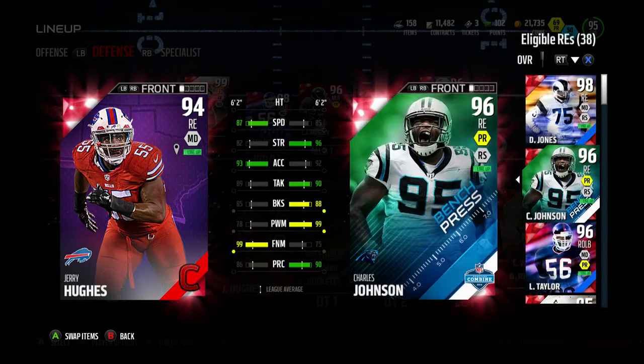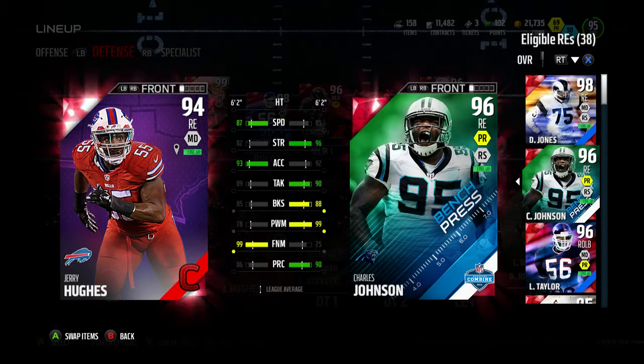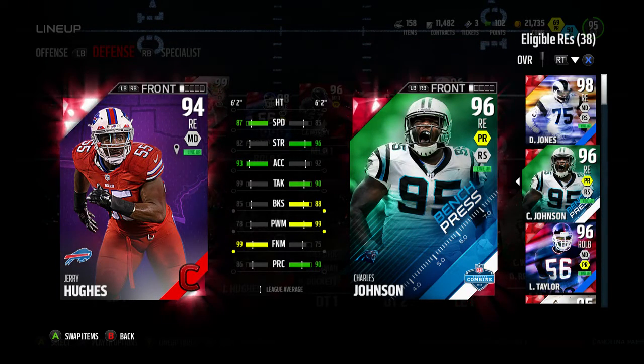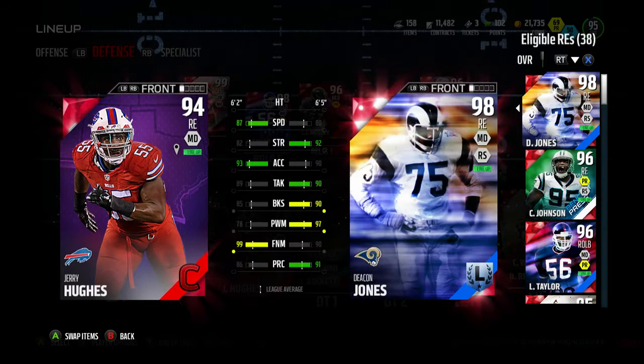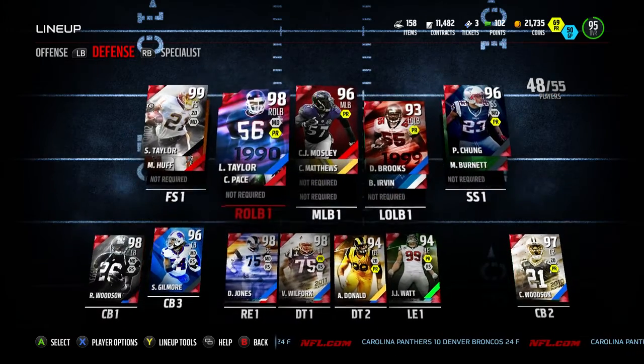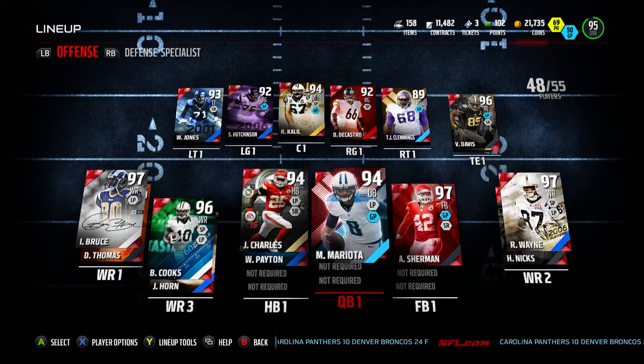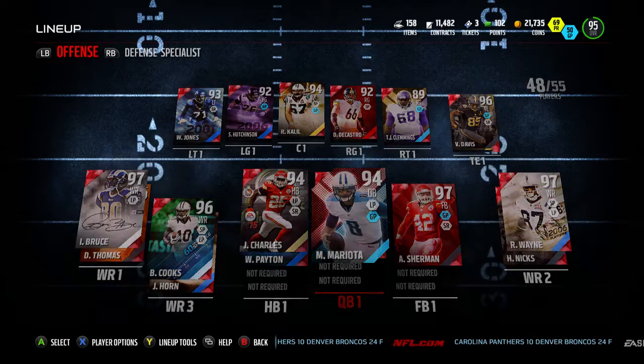I was comparing Jerry Hughes to Charles Johnson. The only thing he has down is he's not a power move guy, but he's got 99 finesse move which is nice. Decent play recognition — 86 overall... well, 86 play rec isn't bad, 82 strength isn't really that bad either, 89 tackling — just one less than Charles, three less in block shed, a lot less in power moves, but his finesse moves make up for it. Comparing to Deacon Jones — same thing, not much off. So it's not bad, a couple good additions to the team. Hope you guys enjoyed that, always trying to upgrade wherever I can.